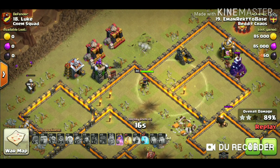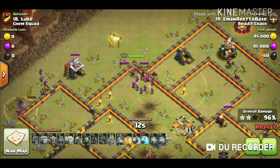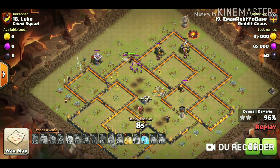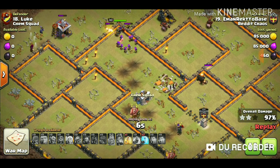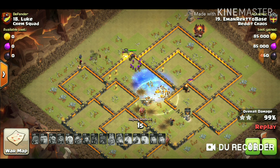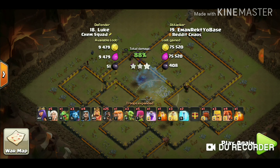He still has two heal spells when the spell drops on the hogs, and he's very lucky the queen is still alive to charge in. He did not even use the freeze spell at all — this attack is really wrecking! The swag spell comes in there.